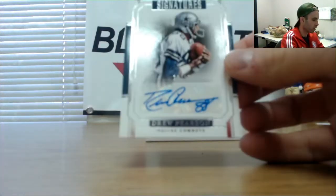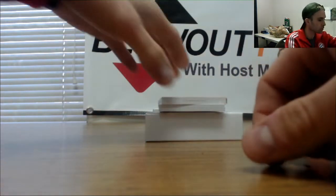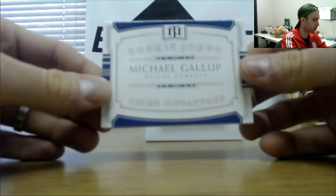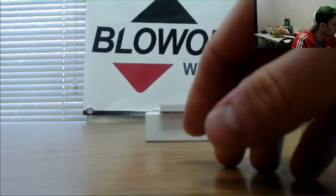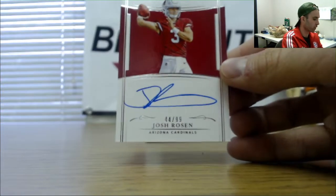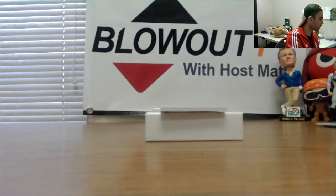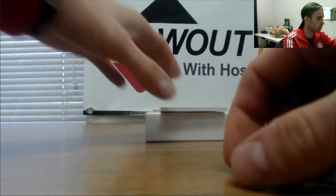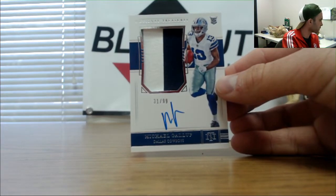Dallas Cowboys autograph, number to 35, Drew Pearson — goes to Miami 2017. Another Cowboys hit — Michael Gallop rookie Jumbo, 34 of 99. Cardinals rookie signatures, 44 of 99, Josh Rosen — goes to Blake. And back to Miami, another Cowboys hit — Michael Gallop, this one is 31 of 99 rookie patch autograph. Three Cowboys autographs, the last four cards there.